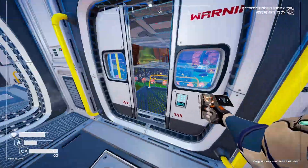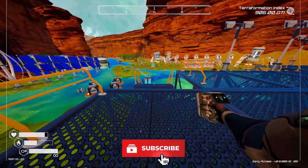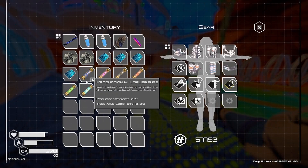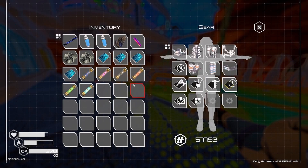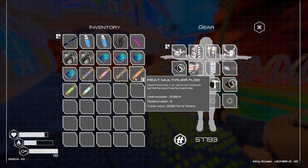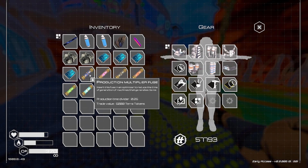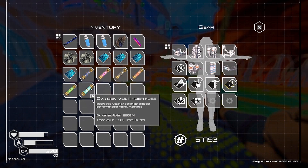Welcome back to Planet Crafter. Now that we've got the optimizers to improve production, I only got one of each — I didn't realize you could put three in each one. Looking at the fuses: restore health, heat multiplier, power multiplier at 150%, and production at only 0.25 so that's going to be 0.75 for production. We'll do one of those and test it out.